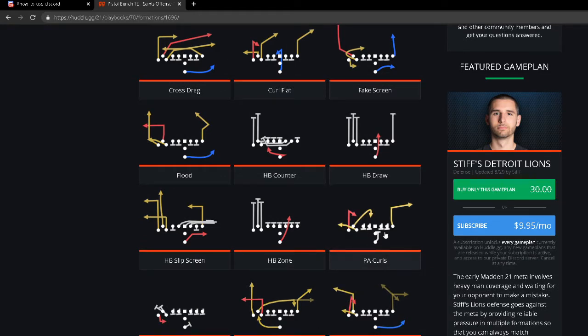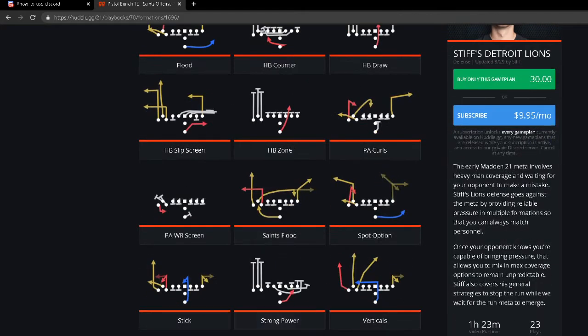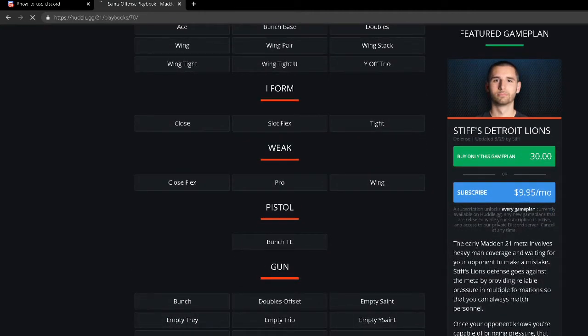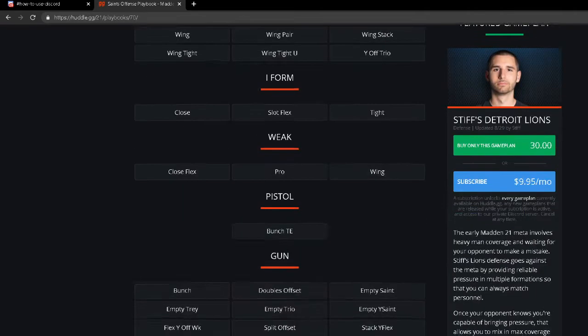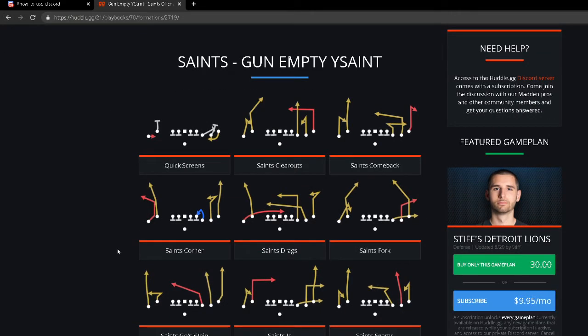Go into practice mode and try out Strong Power and PA Curls. If you try those two plays in combination with Close or Cross Drag, this is a very good trips mini scheme. The Saints have a lot of really good formations — you've got the Gun Tight Offset Tight End, one of the best formations in Madden history, with the 0-1 Trap, Slot Outs, WR Out, HP Swing, Saints Spot, Saints Spot Shake. The empty sets are great too — four different sets including the unique Empty Y Saint, which has a very good curl route and great spread passing.